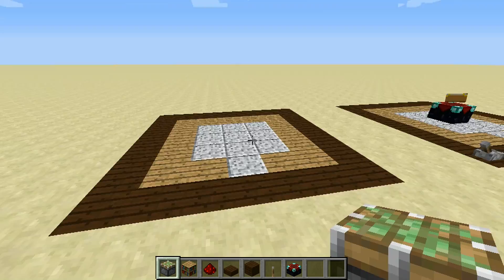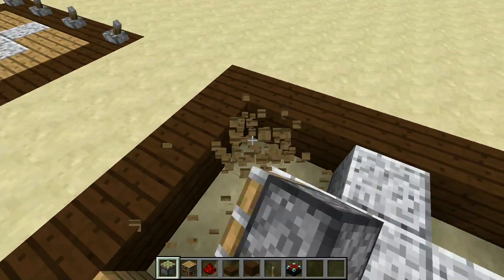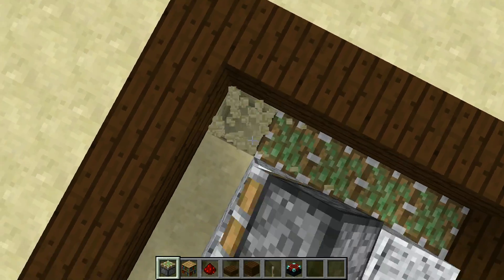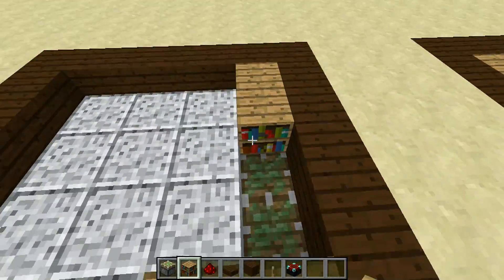Honestly you could probably train your 5 year old little brother to build this thing. You just want to start one block below where your bookshelves would normally be, and then go even one block further below that. Place some upward facing sticky pistons all the way around in a circle. Then you want to go over the top of those with your bookshelves just like so.